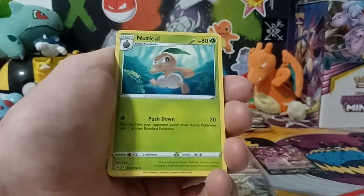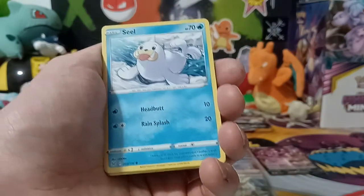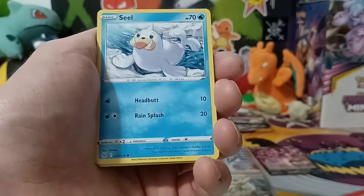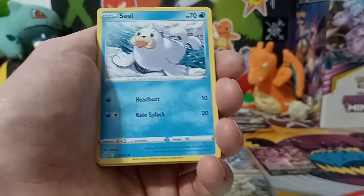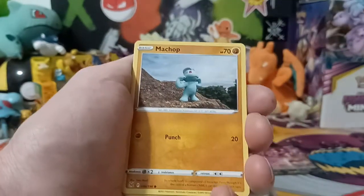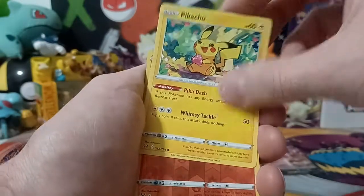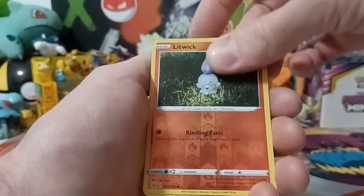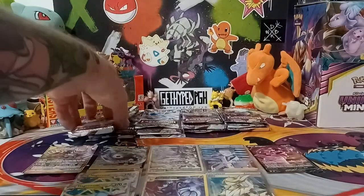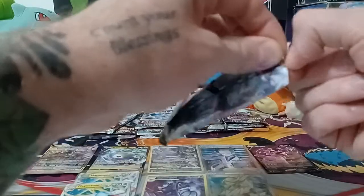I was also disappointed that Target had like a five dollar extra charge on everything. Went to GameStop and New Dimension Comics, local comic shop, and they both had the elite trainer boxes for $40. With Target they were $45. And then the booster bundle — the six packs — New Dimension had it for $20 and Target's was $25. So I was a little disappointed that they upcharged them for whatever reason.